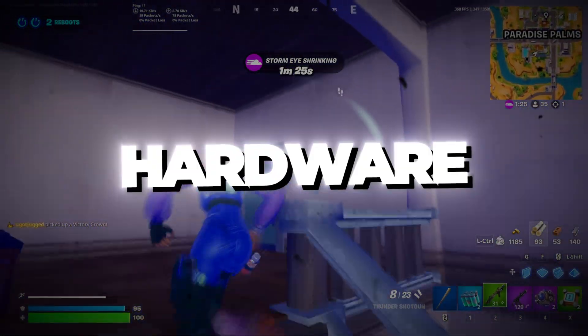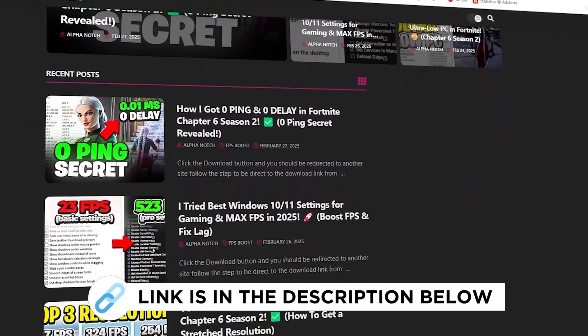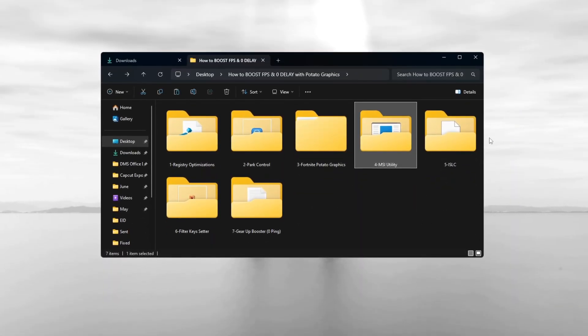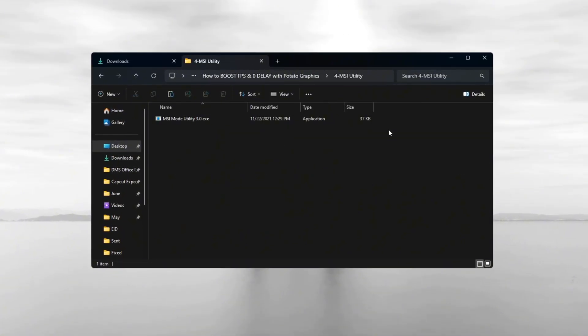Step 5: Use MSI Utility to optimize hardware performance in Fortnite Season 3. You can get all the files I use in the pack from my official website — link in the description. Use a tool called MSI Utility to help reduce system latency and make your hardware run more smoothly.